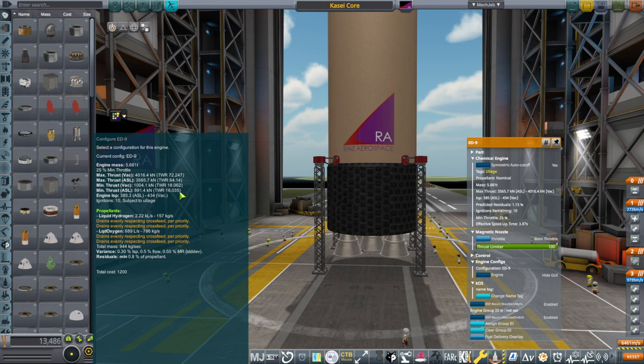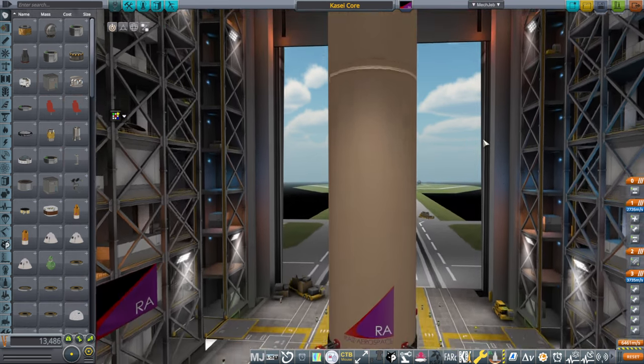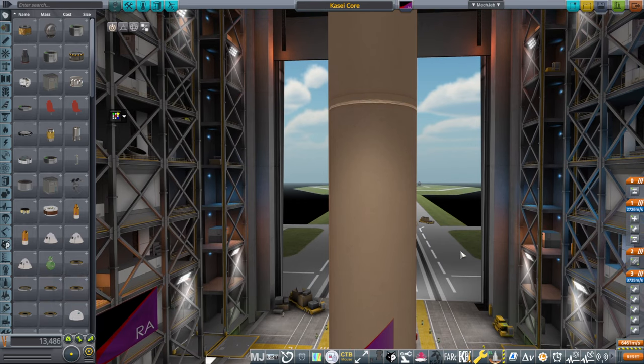The RS-68s couldn't cluster together and were gas generator engines. These are supposed to be staged combustion engines, and they can cluster together and they're a little bit more efficient overall, especially in terms of thrust-to-weight ratio, though not insanely so — 4,000 kilonewtons on 5.6 tons is not crazy or anything. We have five of those engines at the bottom, and the upper stage has a vacuum version of that engine. It doesn't have a different engine on the upper stage, so it's pretty good at low Earth orbit stuff.